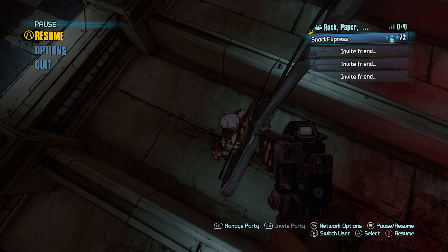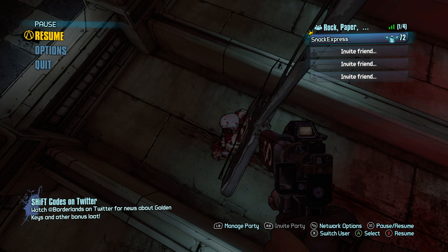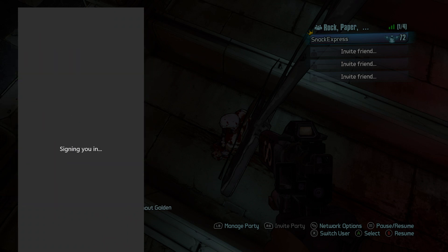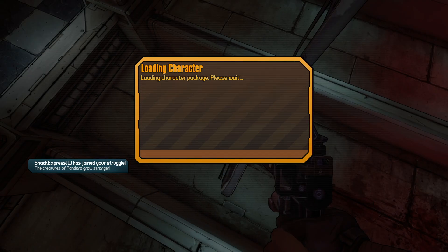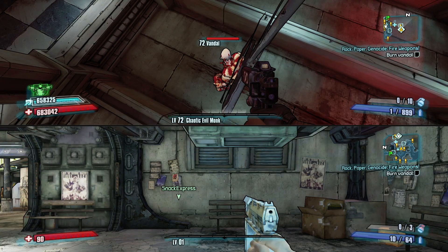Now go into the pause menu and add another controller or another player — it works over Xbox Live. Add whatever player you want to level up. For this tutorial I'm just adding a guest, starting at level zero — a random Axton, whatever base character it gives me. It doesn't matter; just add whatever character you want to level up. As you can see on the bottom screen, I'm level one, just barely started.